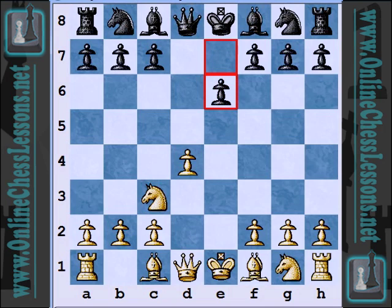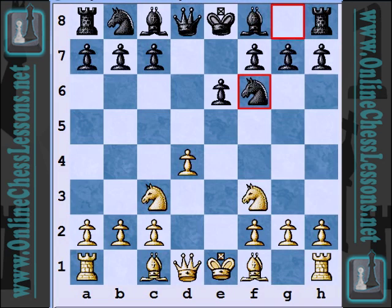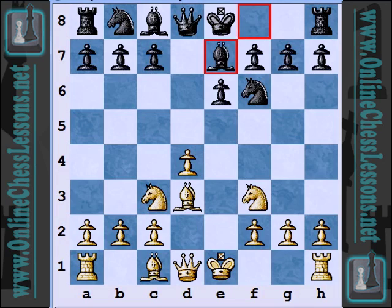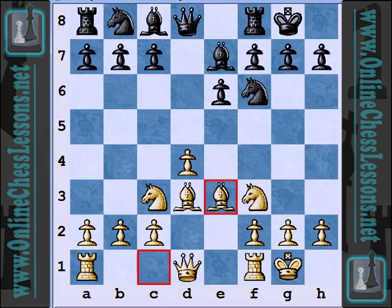And so after e6, Steinitz is just developing and trying to take control of the four central squares — developing his pieces, controlling the center, and then trying to create threats. So bishop d3 is going to eye black's kingside a little bit later. And so both sides castle.